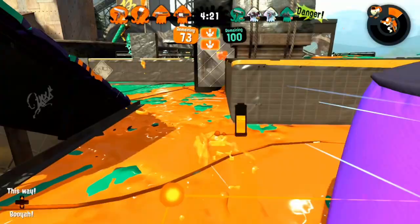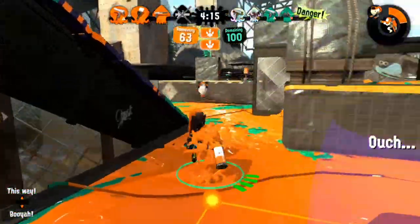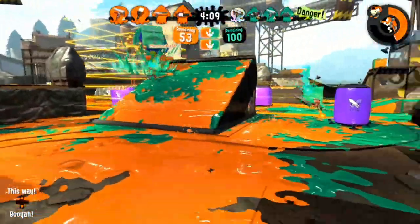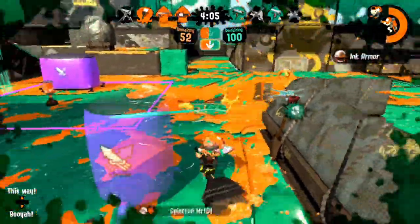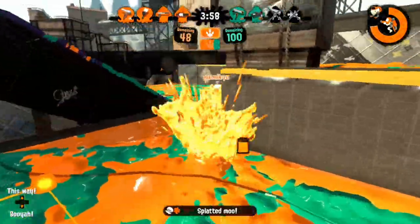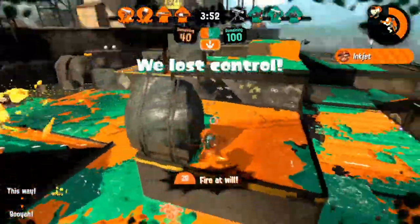When playing Octobrush, you want to try to be aware of the entire map. You can see that my teammate does an ouch on the right side of the map, indicating that there's opponents coming from that direction, so I'm going to rotate to a defensive position in order to try to help my team maintain zone control. Dynamo is a pretty long-range weapon with a big hitbox, so rather than trying to rush it head-on, I'm going to use my Inkjet to help my team take it down.